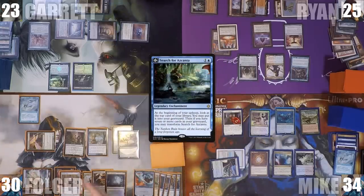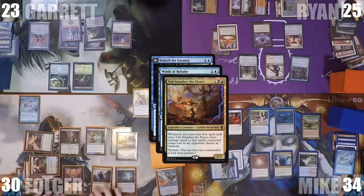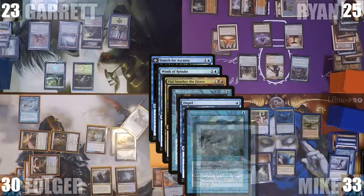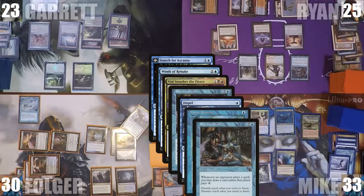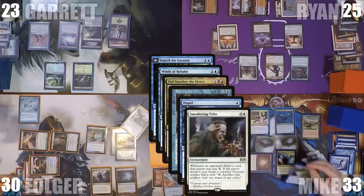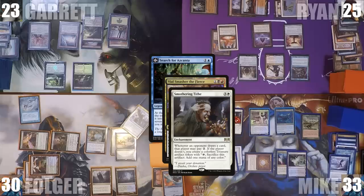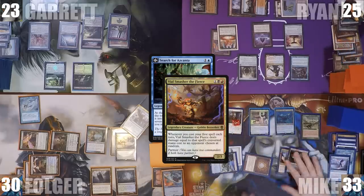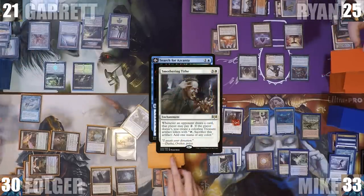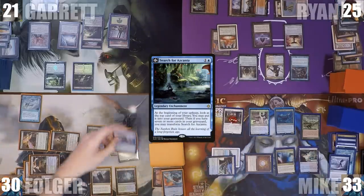During Garrett's upkeep, his Search for Azcanta triggers. Folger responds by casting Winds of Rebuke targeting Mike's Smothering Tithe. Vile Smasher's trigger and Ryan's Rhystic Study go onto the stack. Mike responds with Dispel. Multiple Mystic Remora and Rhystic Study triggers chain onto the stack — Mike gets several treasures from Smothering Tithe, Ryan draws cards, and Folger draws cards. Dispel counters Winds of Rebuke. Vile Smasher resolves, hitting Garrett for 2, Keen Sense triggers and Folger draws again. Mike collects yet more treasures.